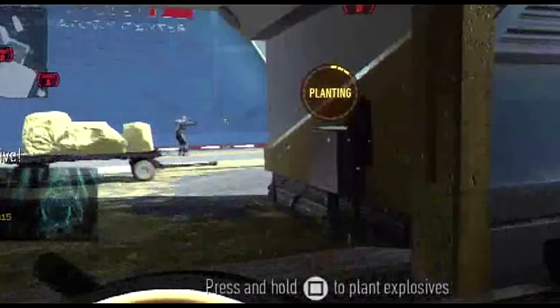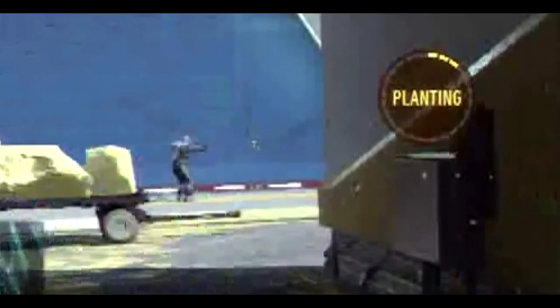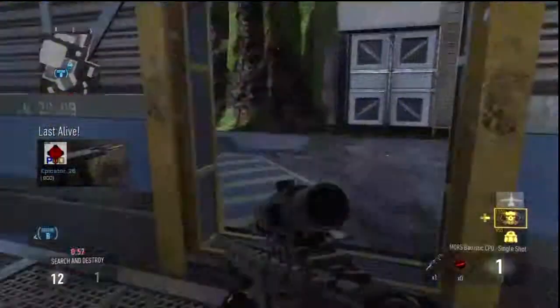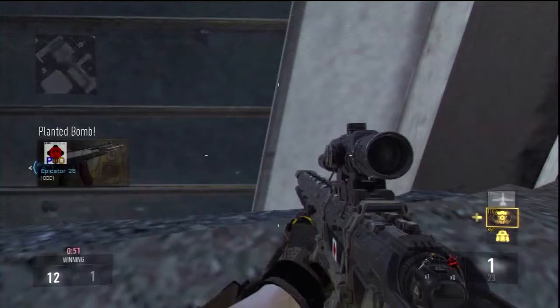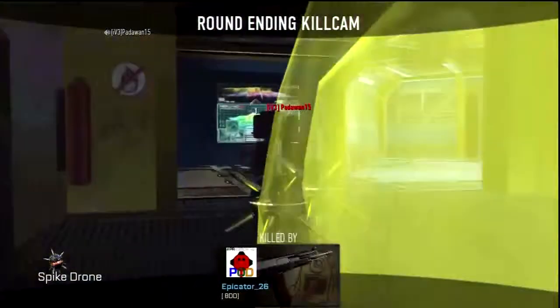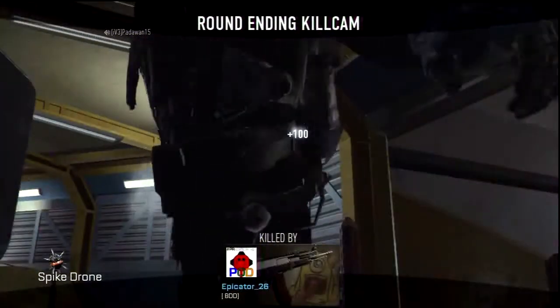For the final spot — I lost the footage for this bit — you're going to want to place two spike drones in like an L-shape right on the top bit. Pause the video if you don't understand, sorry it's not a bit more clearer. Then run back here, prone out, pull back on your spike drones, and you should get the game-winning kill cam.